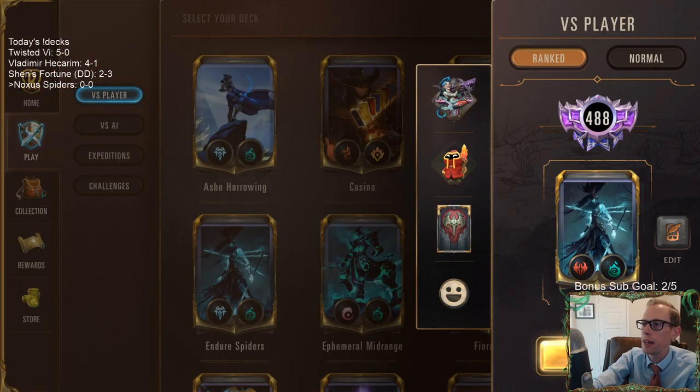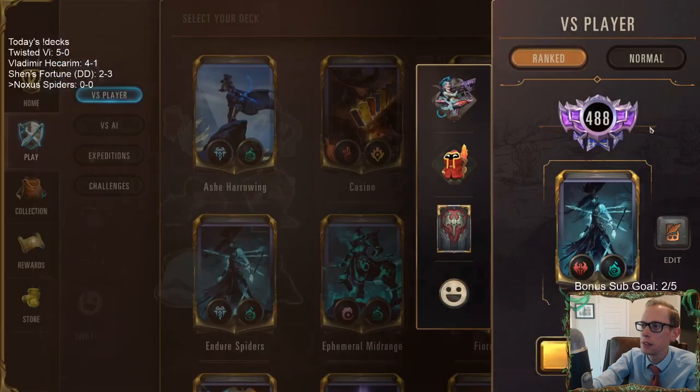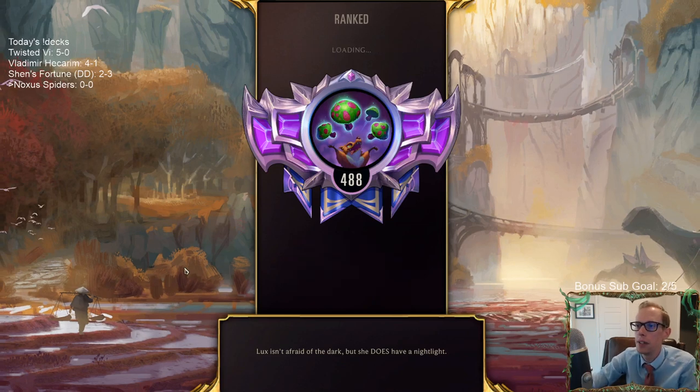We'll go play five games over in Ranked, like always. Darius is just pretty slow and clunky. We have Kalista, and I think Kalista is going to be more powerful for us overall than Darius. Darius just costs six mana. I'm not a big fan of Darius, to be honest.